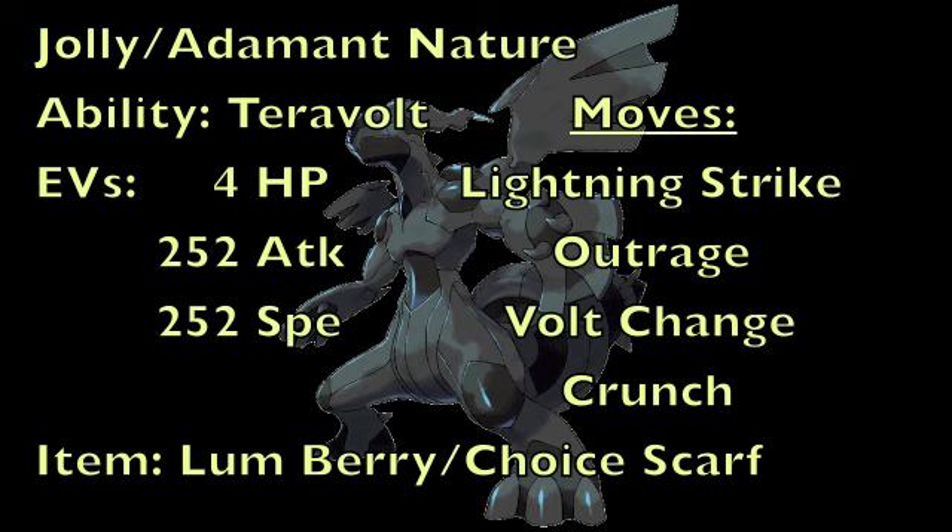This set is completely physical except for Volt Change, but that is essentially your U-turn, since this Pokemon doesn't learn U-turn. Volt Change is a good way to scout as well as switch out if you need to, because it may not always be a favorable matchup for you.